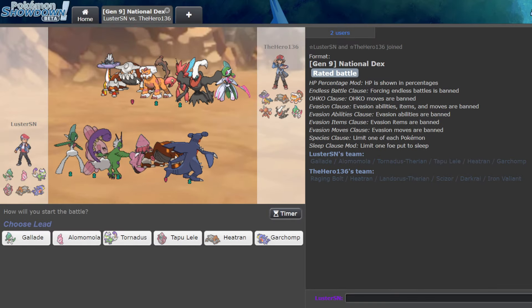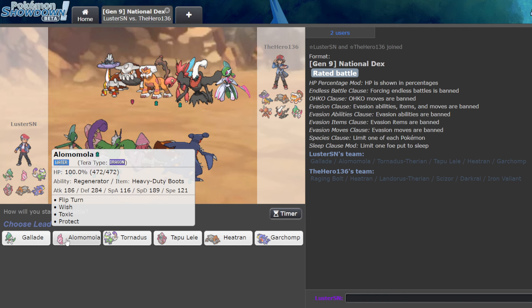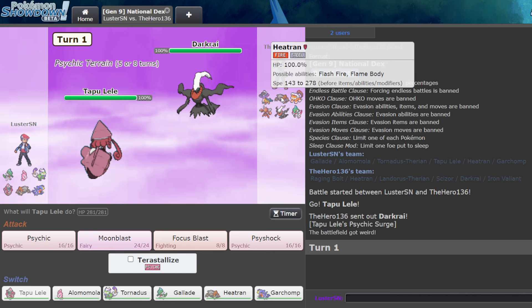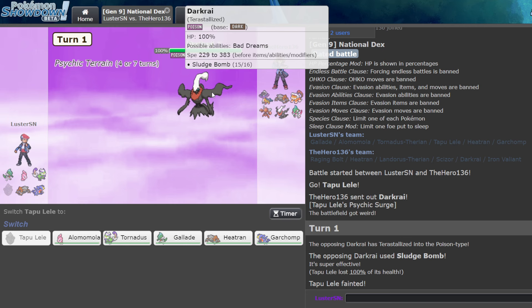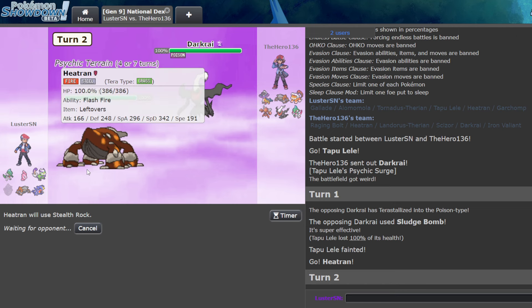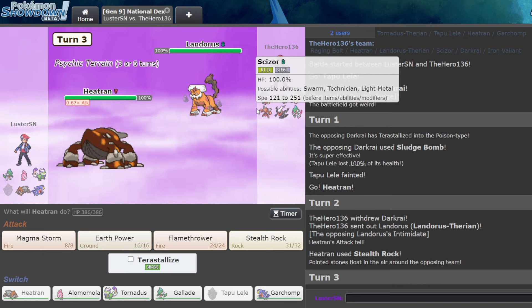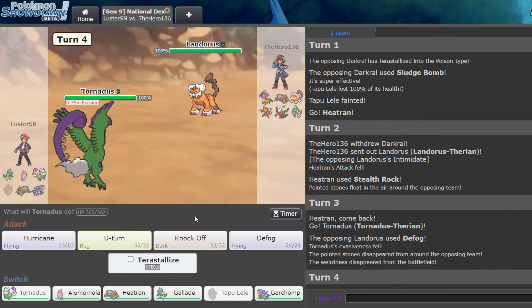Focus Blast covers both Lele and Darkrai — I'm just going to click it. Oh, they're Tera Poison — they're Scarfed Tera Poison. Well, that's good information that they're Scarfed. Maybe Heatran lead was the better play. But also I don't need Lele to win this. I can go Tornadus here and Knock Off. They go for U-Turn — I do get rid of Helmet, which is helpful. Gallade can still break this team, so that's what we're going to try to go for.